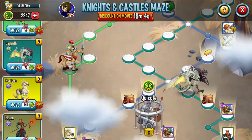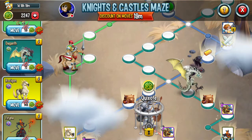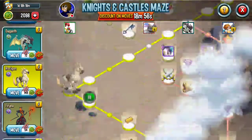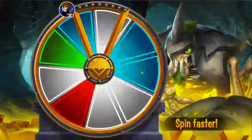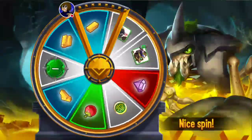Hey guys, DibTheAwesome here. To continue our Let's Get quest for Rassigan, the light horse monster. So we're going to keep moving on this monster. I don't know if I have enough coins yet for it, but odds are I'll have enough by the time the event's over. So it's all good in the hood. Hopefully we can get it today.